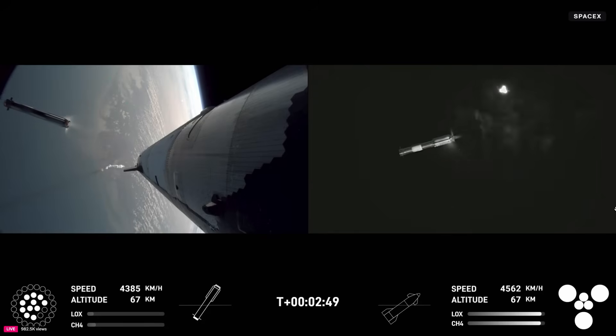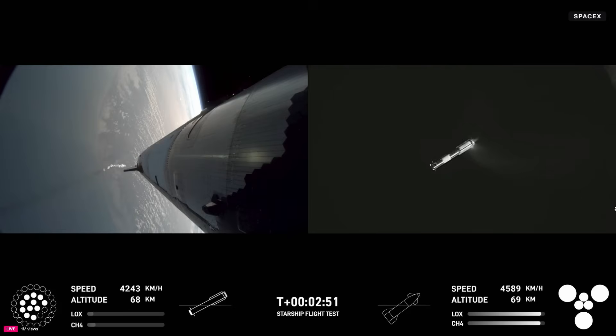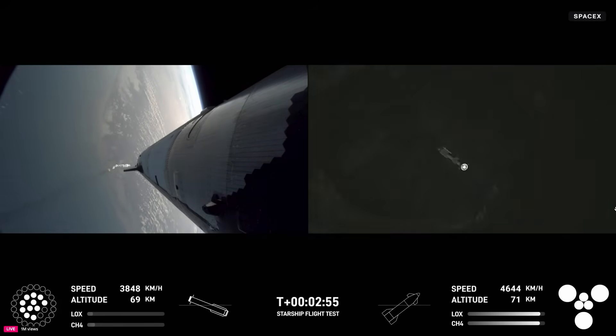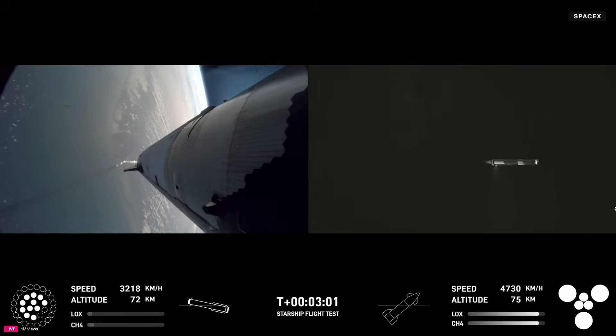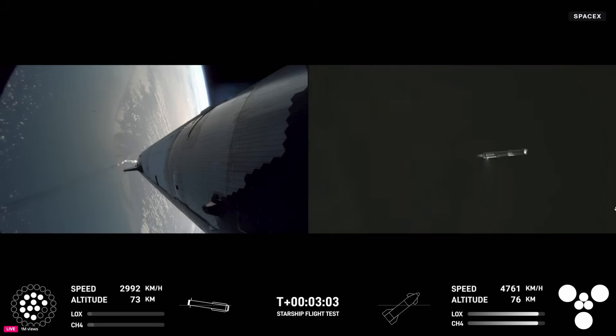Boost back burn start up. There we go — ship engines, all six Raptors ignited. We're doing that boost back burn. Looks like we got 11 of the 13 we commanded for that, so that's going to start sending the booster back. We are still go for booster return even with two Raptors out during that boost back — we can do a full duration burn.